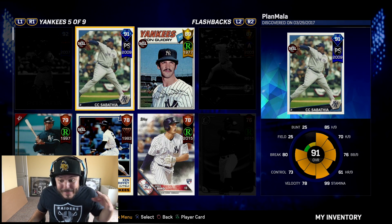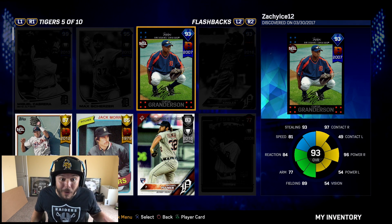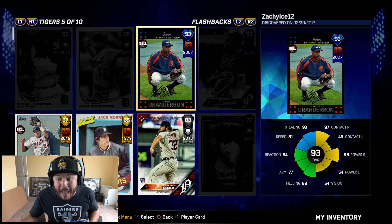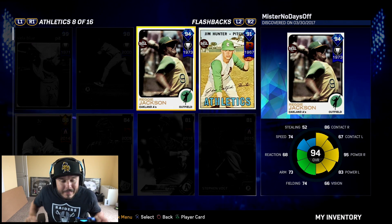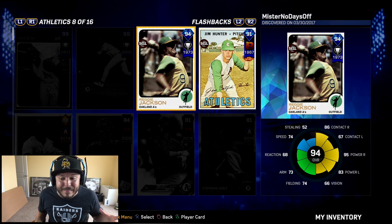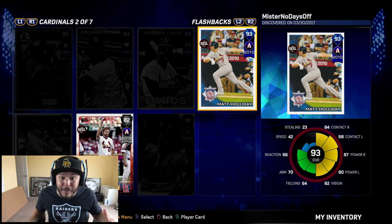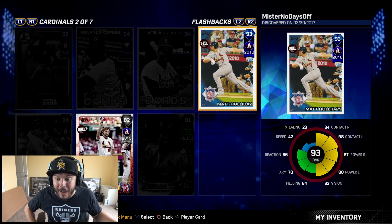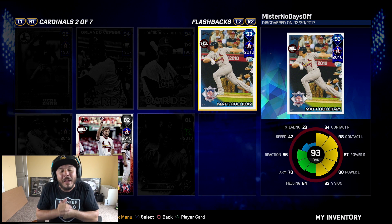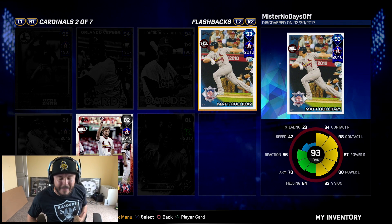CC Sabathia's got 99 stamina, 78 velocity, 80 break, and 73 control. Curtis Granderson is an 81 speed breakout player from 2007 — 93 stealing, 97 contact versus righties, 96 power versus righties — he's a beast. Reggie Jackson: 95 power versus righties, 86 contact versus righties, 83 power versus lefties — definitely a nice card. Finally, 93 overall Matt Holiday: 84 contact versus righties, 98 contact versus lefties, 80 power across the board, 82 vision. Pack luck wasn't great today, but we'll be back tomorrow with Diamond Dynasty gameplay. Drop a like if you're ready for that — peace.